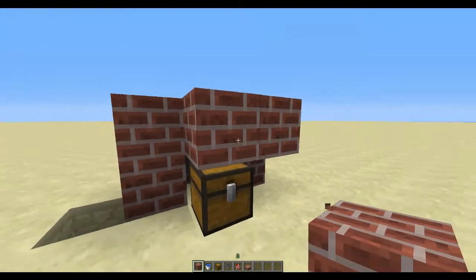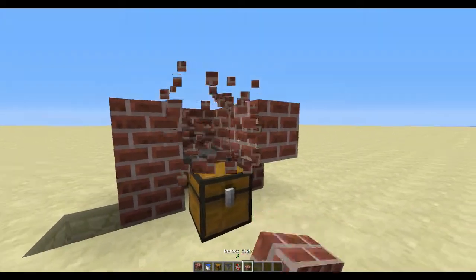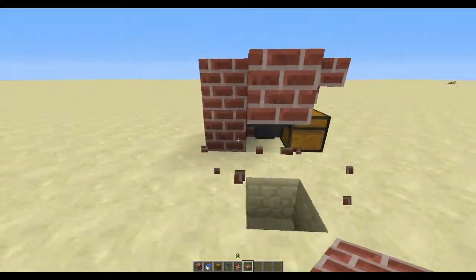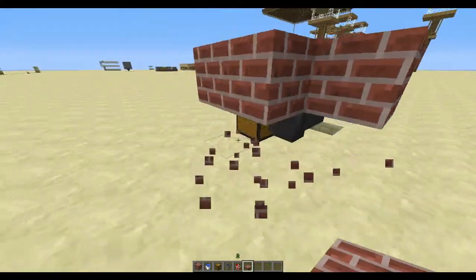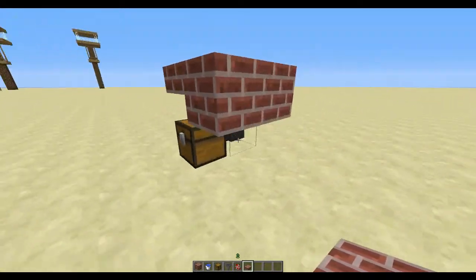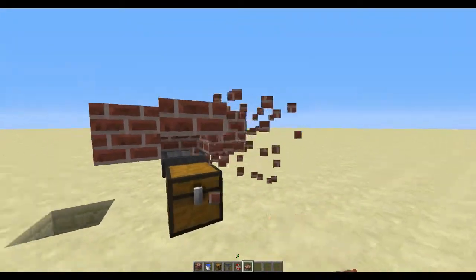Let me demonstrate really quickly — you can't open it. Now you could have the half slab bottom or top. I like it at the bottom because I'll show you why in a little bit. But basically you can break these little blocks here if you wanted to. I kind of like having the hopper showing, and I like to use as few blocks as possible.